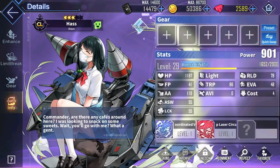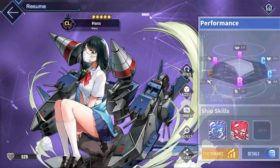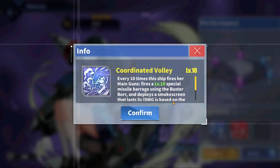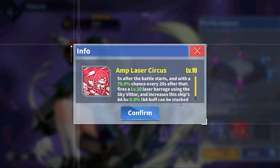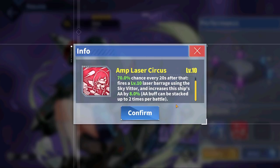Onto the elite rarity ships in the event, we first have Haas. It took me an extra 100 cubes just to get her after I got everyone else. Haas is a light cruiser with average elite rarity stats, and like a model citizen, she is following current COVID-19 protocols by wearing a mask. Very cool. Haas's blue skill fires a special barrage for every 10 times that she fires her main guns, and she also deploys a smokescreen that lasts for 5 seconds that buffs any ships that enter it. For Haas's red skill, 5 seconds into the battle and with a 70% chance every 20 seconds after, Haas fires a special laser barrage and increases her anti-air by 8%, which can stack up to 2 times per battle.